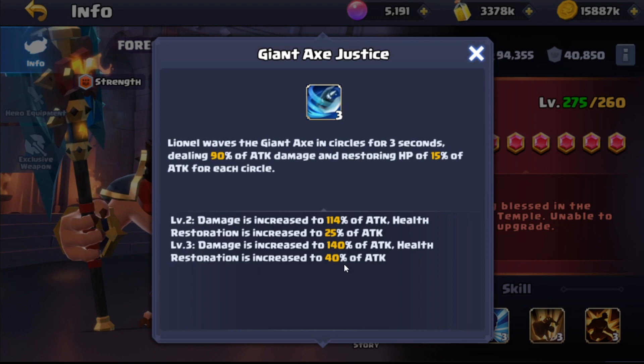For a basic overview: he's got his Giant Axe Justice — he waves the giant axe in circles dealing up to 140% of attack, and health restoration is increased to 40% of attack when maxed out.